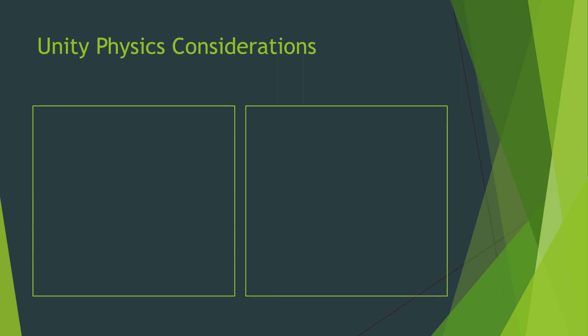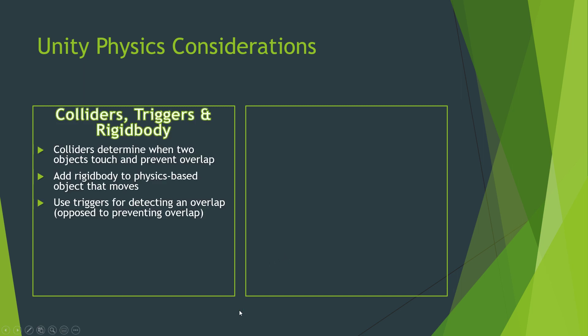After you've considered what you want to do, let's take a step back and talk about some physics considerations regardless of which method you choose — we'll talk about all of them even if they don't all apply for the method we select. The first thing we want to talk about is colliders, triggers, and rigid body.